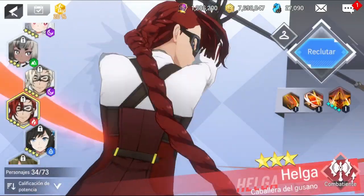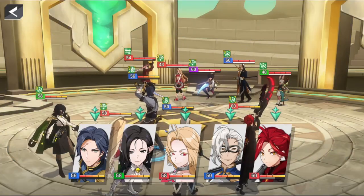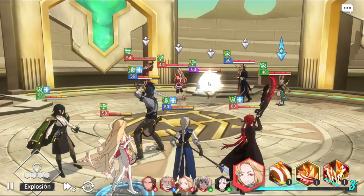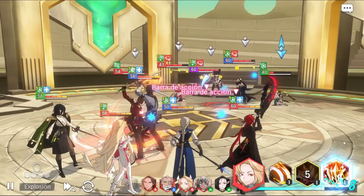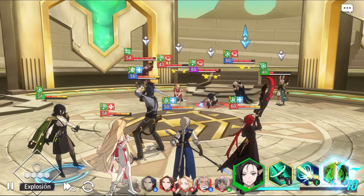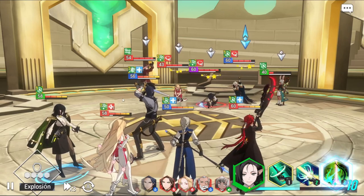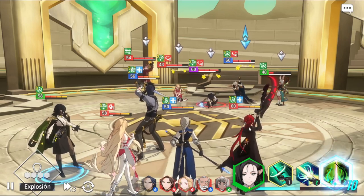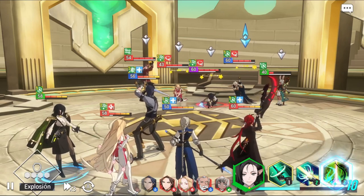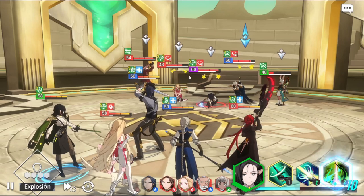We're gonna sit at rank five in the coliseum. Let's see if we can see Elga's second skill or Elga's ultimate in PvP. To be honest, it's a little bit hard to use Elga right now because I'm at the top of the PvP ladder. It's gonna be difficult to use all of her skills, but right now I can see three enemies that got stunned.